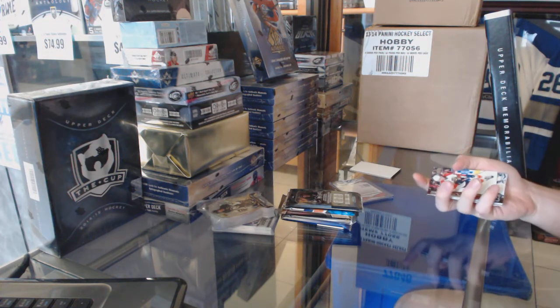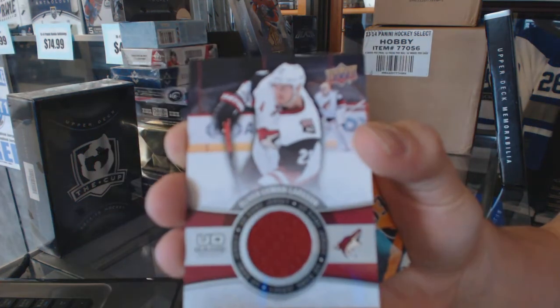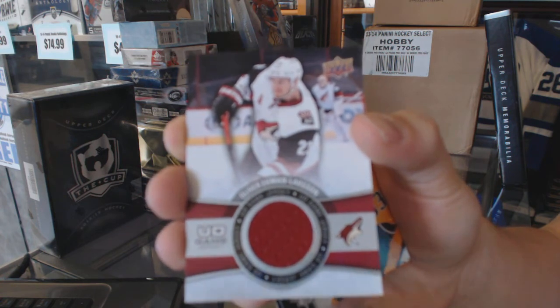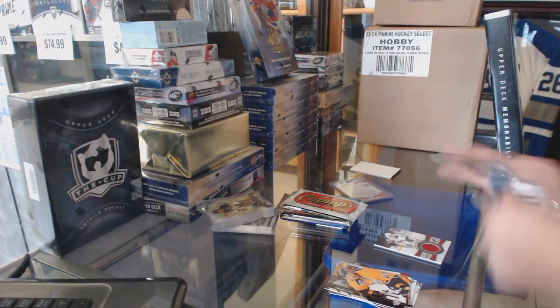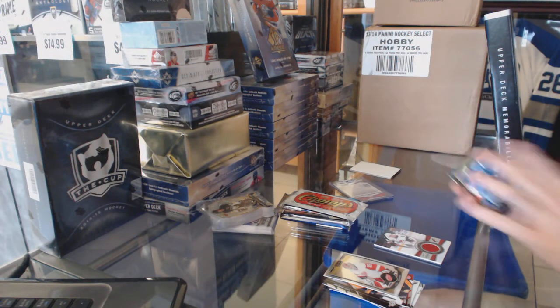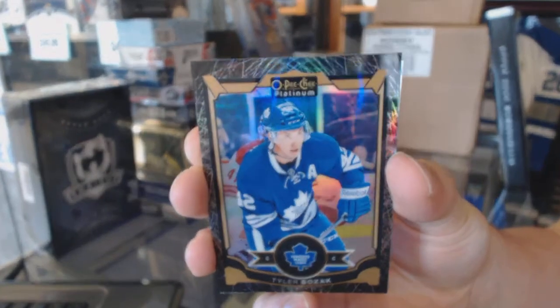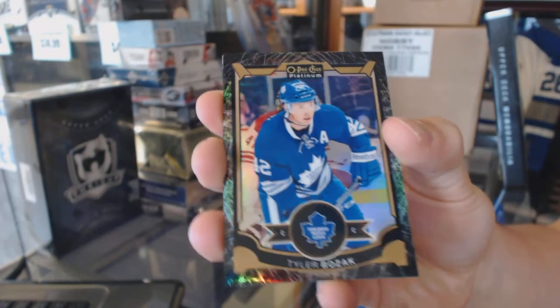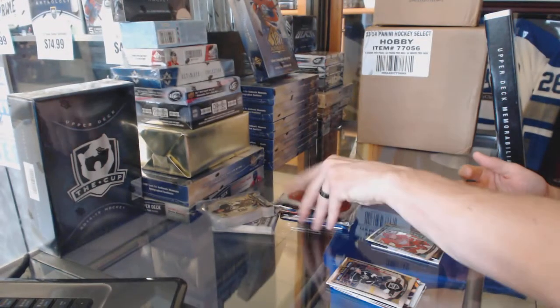Alright, so we'll start with the Series 2, which has an Upper Deck game jersey of Oliver Ekman-Larsen. The Platinum has a Black Ice Parallel, number 11 of 99, Tyler Bozak. And a marquee rookie of Dylan Larkin.